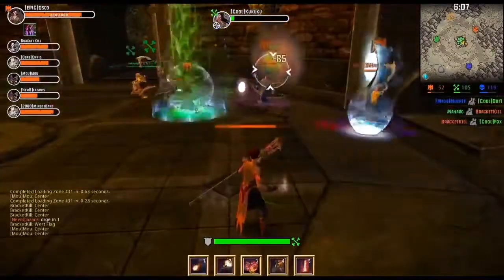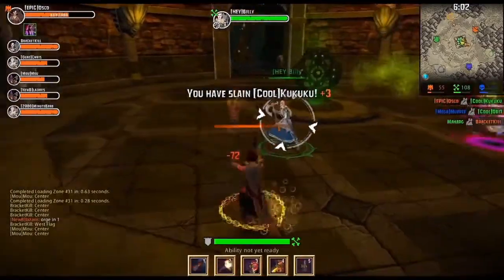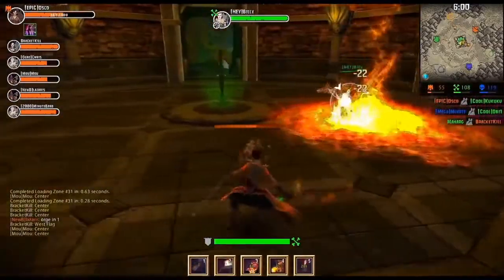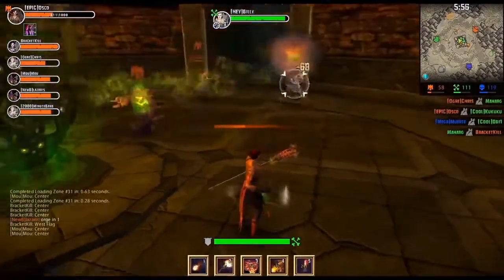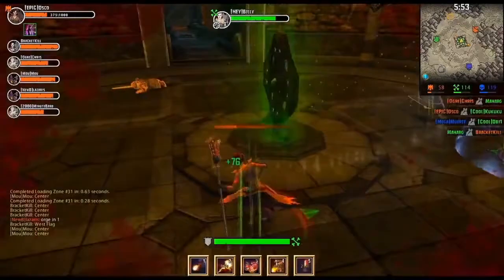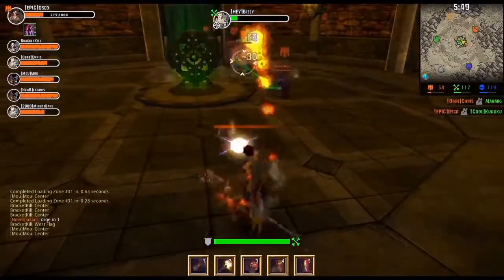At this point, Aessa targets me, which is bad because she's doing a lot of damage since Felicia is a pretty squishy hero. I use Conflagration of Doom, rooting her, but she's still coming after me, so I'm going to utilize my Fiery Blast to knock her back as often as I can to keep her out of range of doing damage. With the help of my team, we finish her off and I survive the fight.